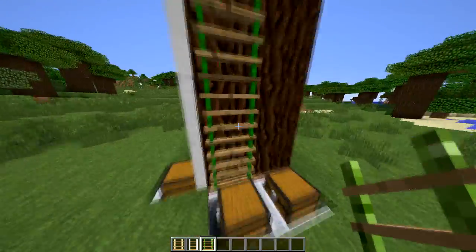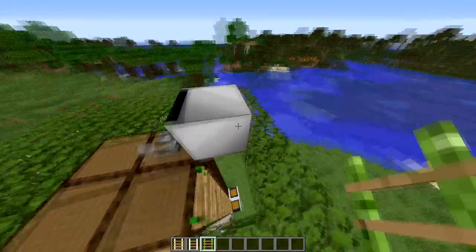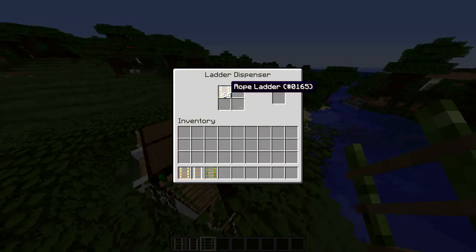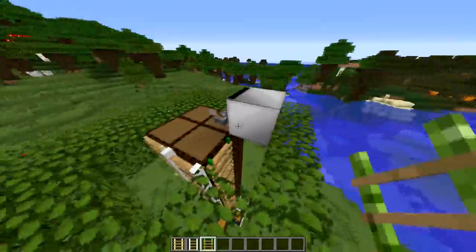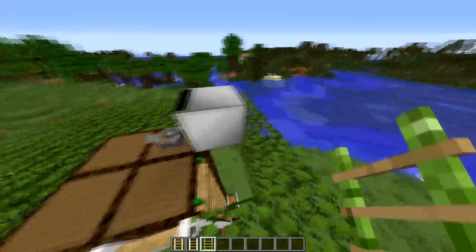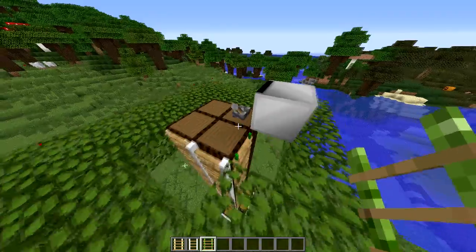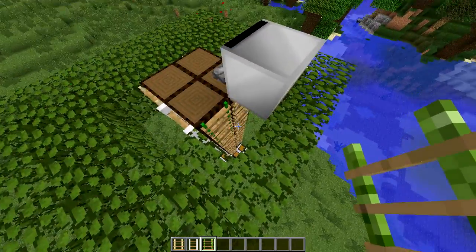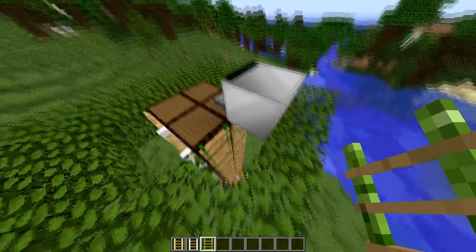Let me climb up one of these — it's so cool. Basically whenever you've placed it down, just right-click it and you can put whatever ladders you want into the dispenser. All you have to do is have power flowing through it, or you can just use a lever or a redstone torch. Click that and it extends the ladders down the blocks that it's right next to, which I think is really cool.